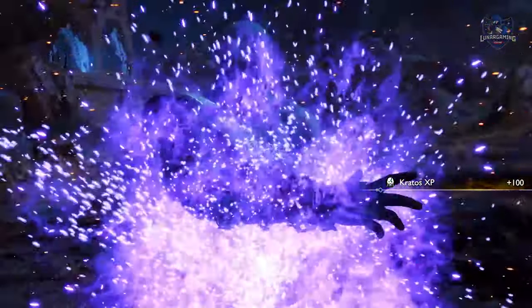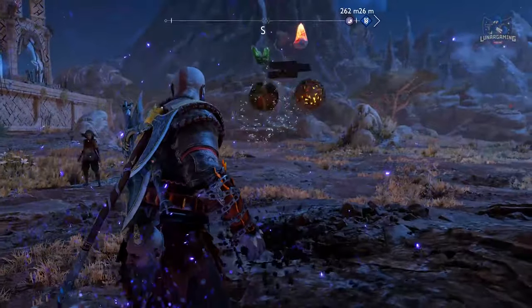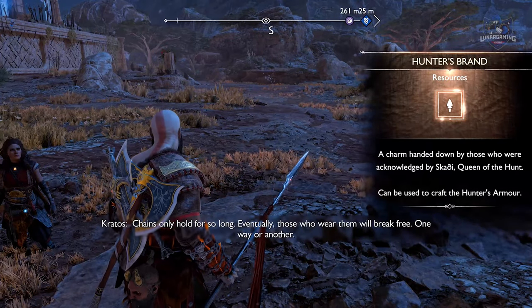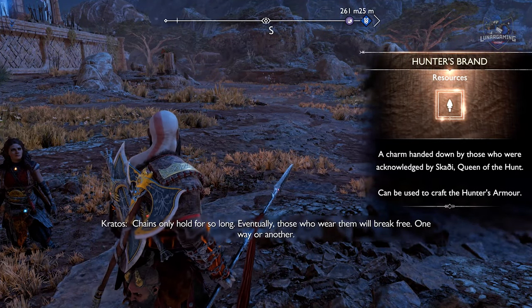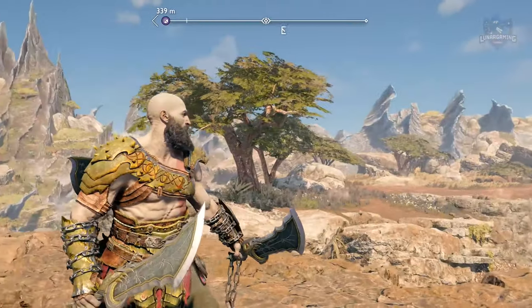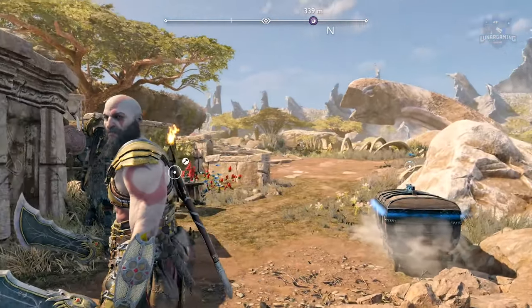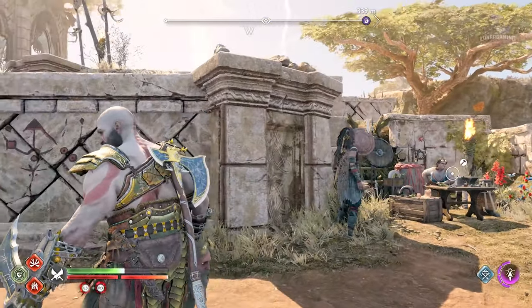Destroy the five pillars to defeat the flame phantom and this will give you your final Hunter's Band. You can now head to the blacksmith to craft your awesome armor pieces. Guys, that's it — how to get the unique Hunter's Armor in God of War Ragnarok. If you are looking for more weapons and armor guides for the game, subscribe and I will see you next time.